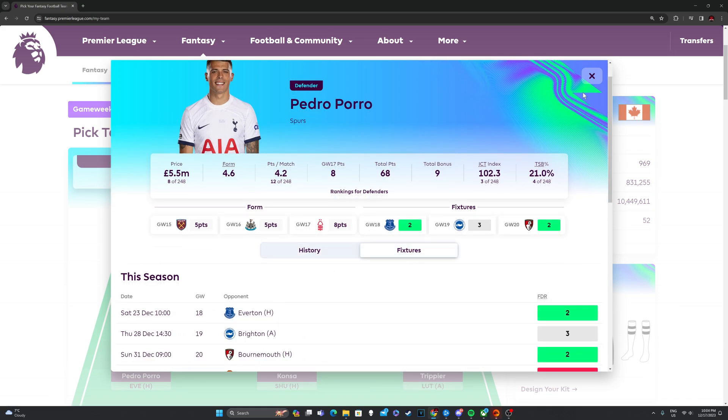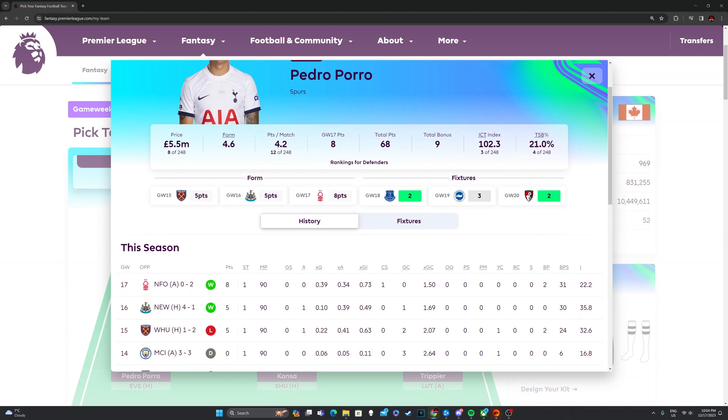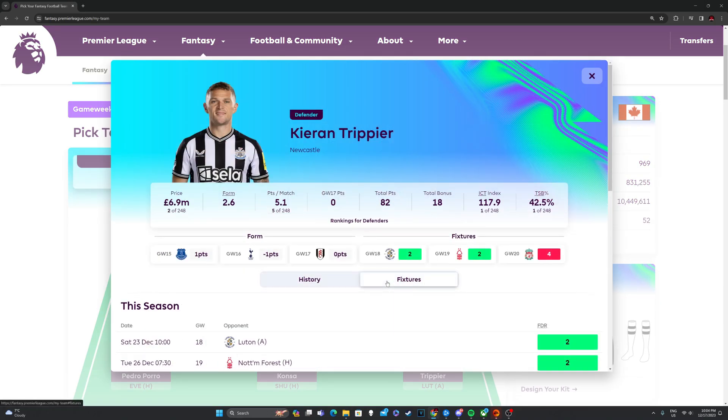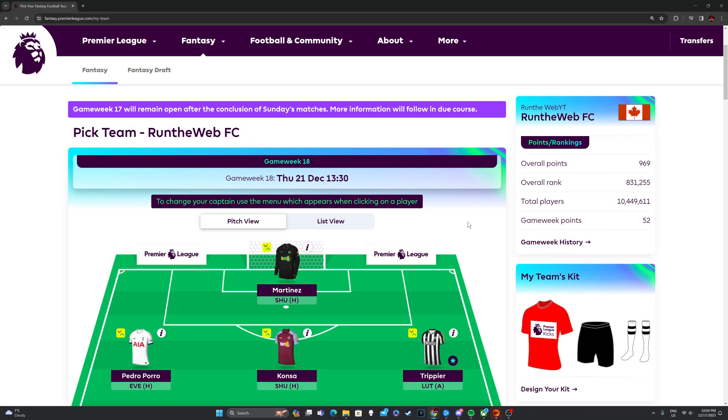I really like Porro — he gets forward a lot and Spurs seem to be picking back up their form, which is good to see for FPL. Porro is a mainstay, and if you don't have him I suggest you get him. We've also got Trippier — Luton away. Obviously get well Tom Lockyer, we don't like to see that. Hopefully he'll be back, but Newcastle are just a very good team and much better than Luton, so Trippier could do a lot of things against them. That's the defense — I feel like it's a really good defense.